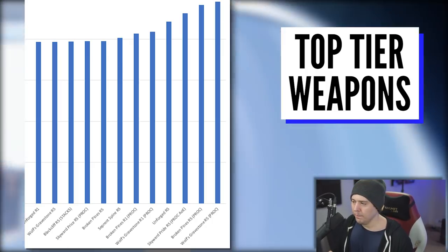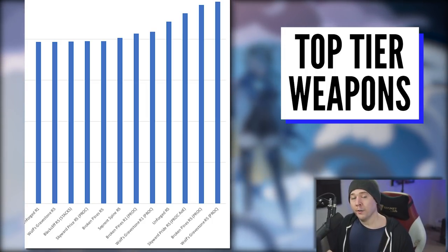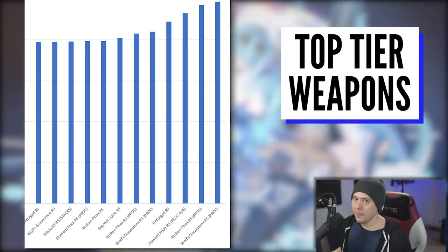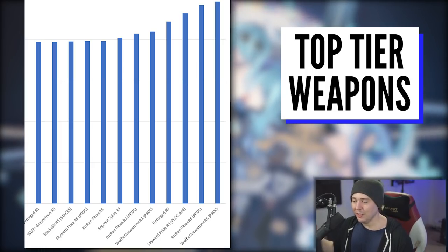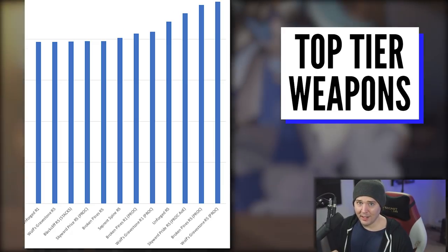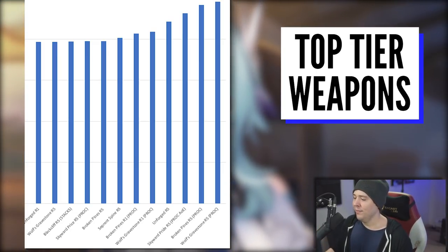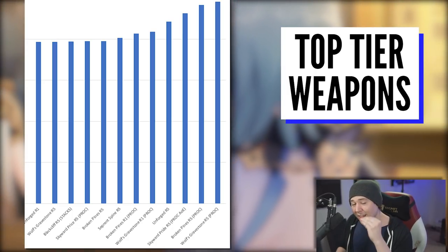Once you get the sub-30 HP proc on Wolf's Gravestone R5, it obviously shoots up to the highest damage weapon in the game. But without that proc, it falls down substantially — you're not getting that giant 80% attack bonus for your whole party. Inside that burst window nothing matches Wolf's Gravestone, but outside of it, it's right there with an R1 five-star weapon. Black Cliff R5 with max stacks is actually a tiny bit better than these other weapons in scenarios with lots of low-HP enemies.